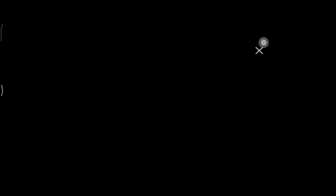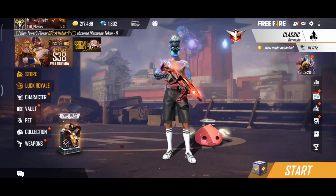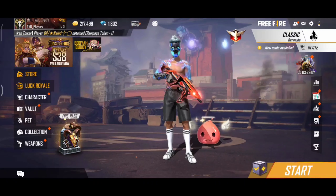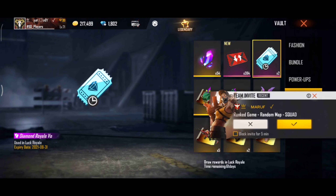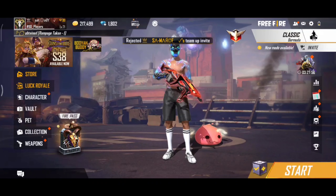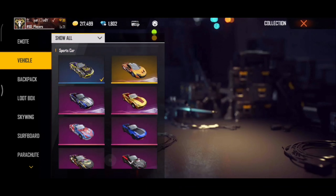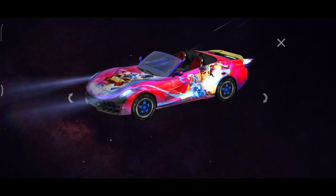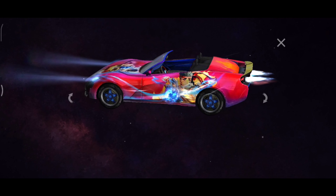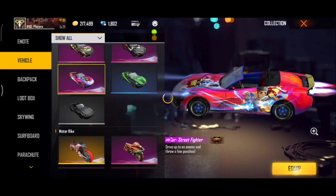We can open the phone so we can see how it's coming. We can see the diamond voucher, the car screen — this is the car screen. We can see it on the Lamborghini screen. It looks like the car is beautiful.